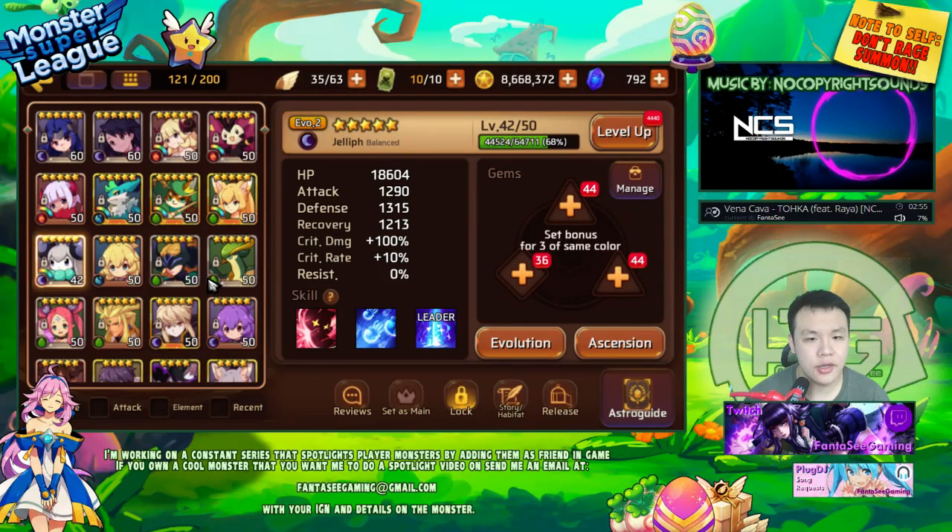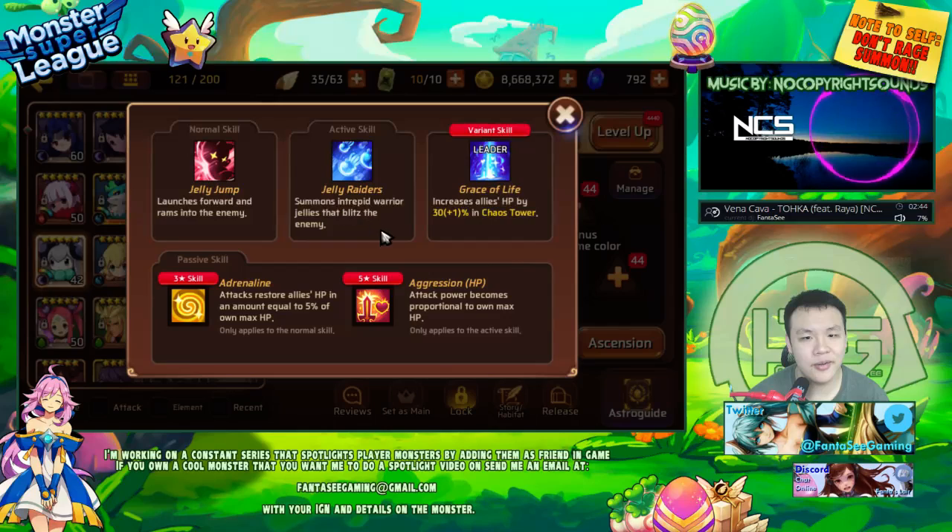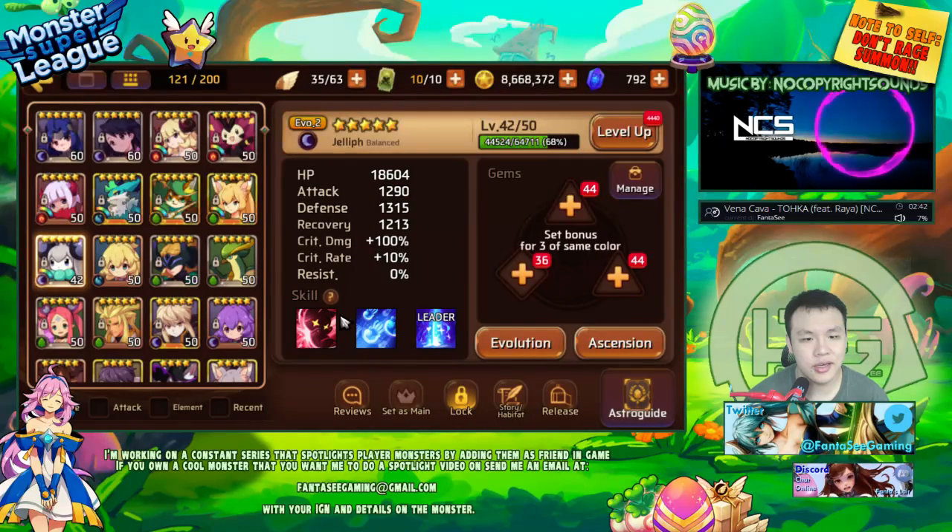Right now I'm basically raising my Dark July. I'm still going to be raising her — she's going to be my passive healer plus aggressor. I'm probably going to use her everywhere. This is a monster I really, really like — the skills and everything are definitely really, really good.